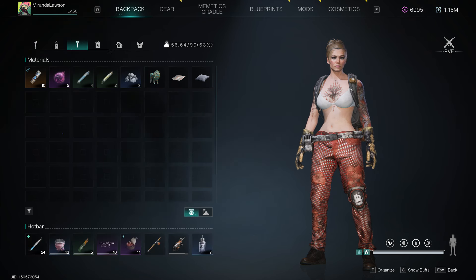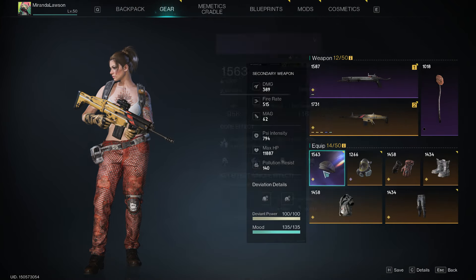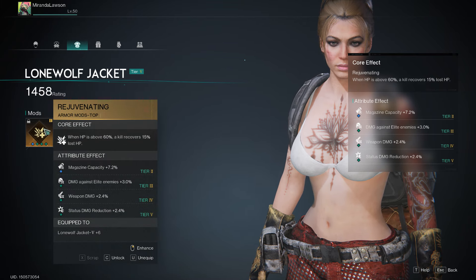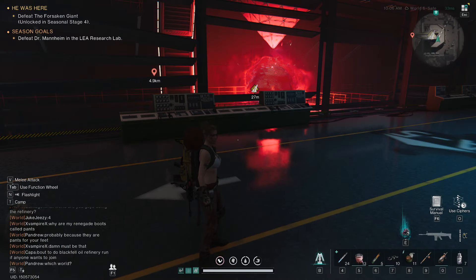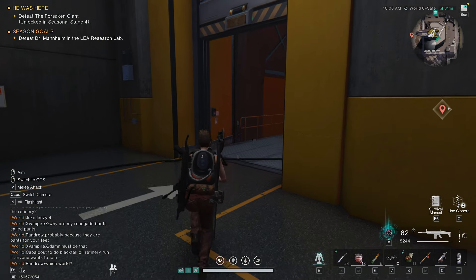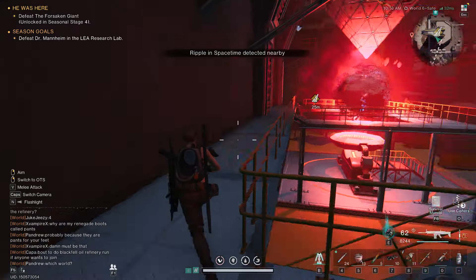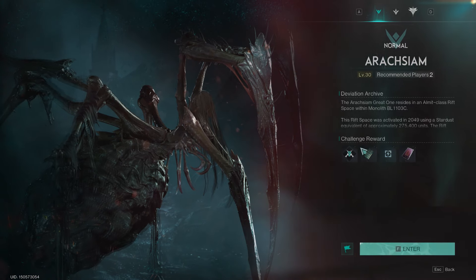Another thing you're going to want is this perk right here — I think it's on helmet — oh, chest piece. You want this Juvenation perk. It's going to help a lot because the spider has a phase where it spews out a lot of poison, and you're going to need a lot of activation stuff, stim packs, whatever you call them in this game. So let's get on into it.